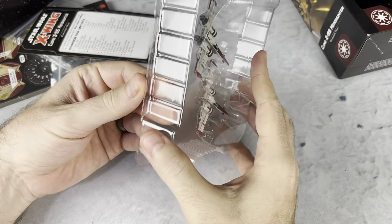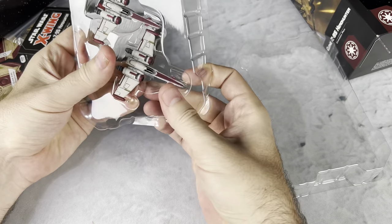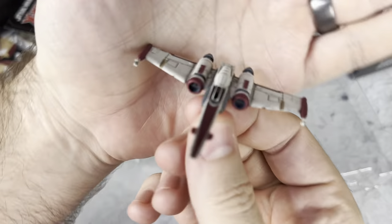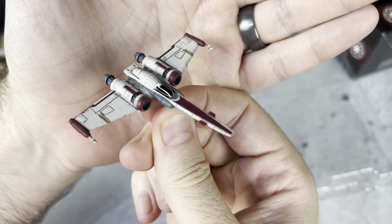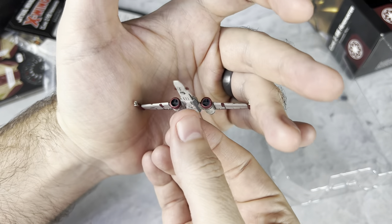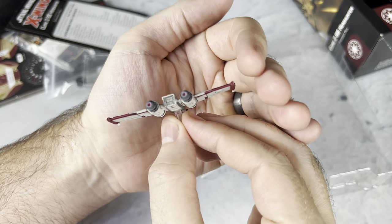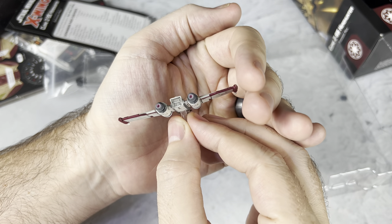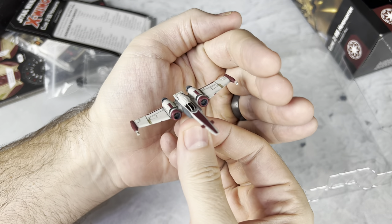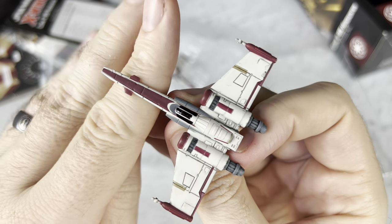So first off, we've got some very, very wide and thin models — I almost thought this was like a fake ship. You've got to be careful popping it out because it seemed so thin. Here we go with the Clone Z95. It is definitely in that Clone Wars animated style, which is cool. We do have a little bit of paint there in the engines too — it's kind of hard to see because it's such a small, narrow engine hole. And we've got the little front bits on the side right there, which you can kind of see.